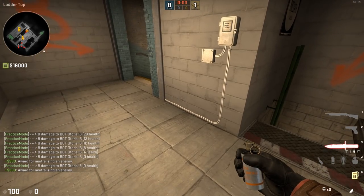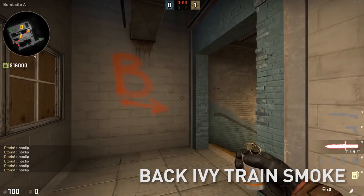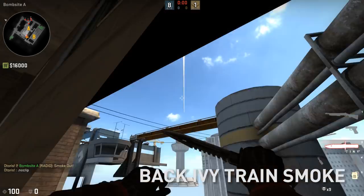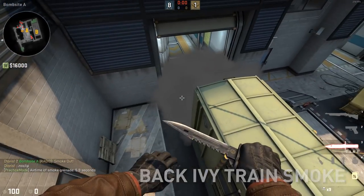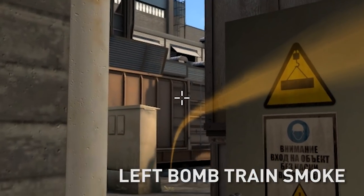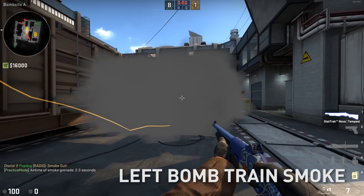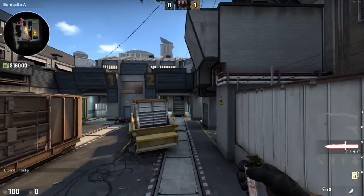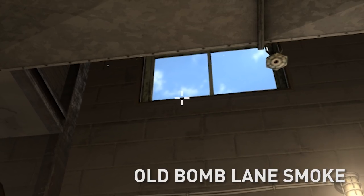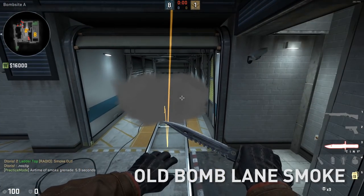Now let's throw our smokes from the top of ladder. The first smoke is for the green train — come to this corner, aim in the center of this brick but a little off to the left, and left click throw. That gives you the best back ivy train smoke. With e-box cleared, aim in the center of this box and left click — that smoke gives you a left side bomb train smoke blocking off red train stop. The last smoke blocks off old bomb, also known as A2 or two lane — come to this corner, turn around, aim at the bottom of the windowsill center, left click throw, and you've got the closest thing to a perfect old bomb smoke.